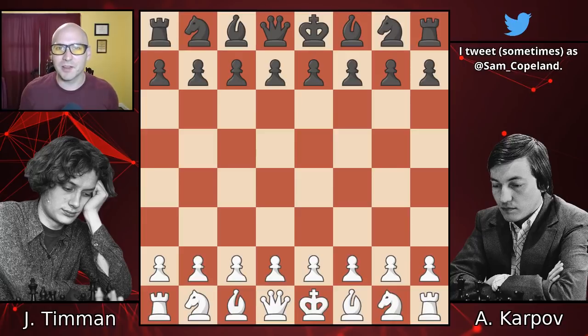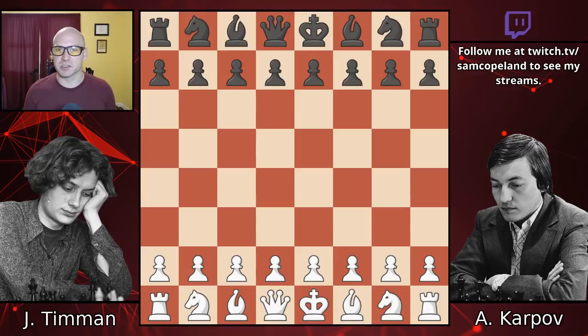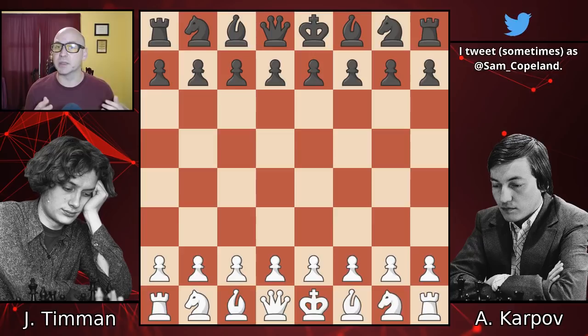Hello chess fans! Today I'm going to show you one of my favorite Karpov games - a victory as Black against Jan Timman, the great Dutch player, one of the greatest players of his generation. This game was played in 1984, early in the year that Karpov would defend his world championship title against Garry Kasparov. This was kind of the apex of Karpov, and the idea that young Kasparov would give him any trouble in the coming match was, I think, far from anyone's mind.